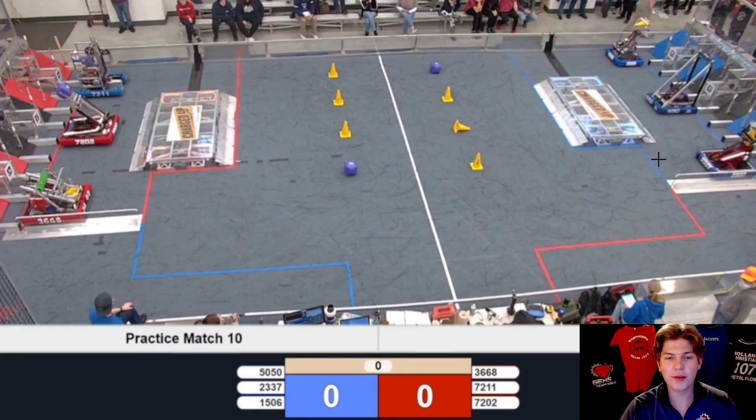Let's take a look at some of the robots on these alliances. We have Team 2337, the Engine Nerds, the 2022 FIM State Champions, Team 5050, Cowtown Robotics, and Team 1506, Metal Muscle, a whole five steps from their build site here at Kettering University. Team 3668 on the Red Alliance is the Trobots, 7202 is the Cyber Orioles, and in the blue bumpers but on the Red Alliance is Team 7211, Hollywood.